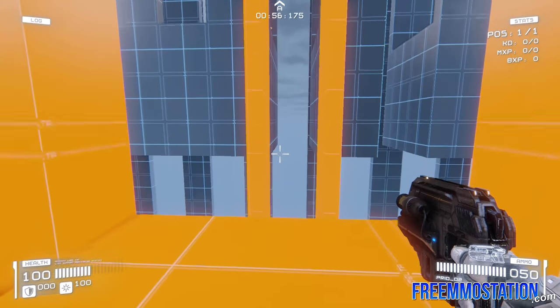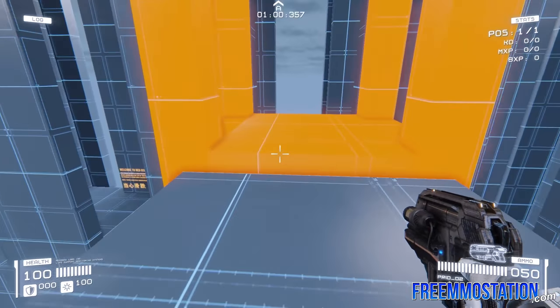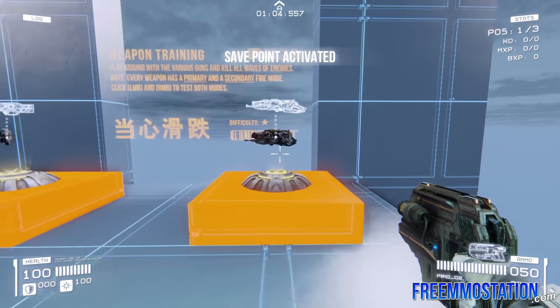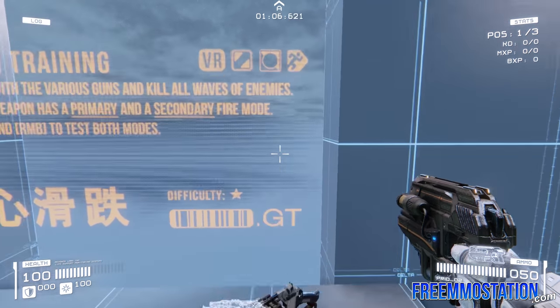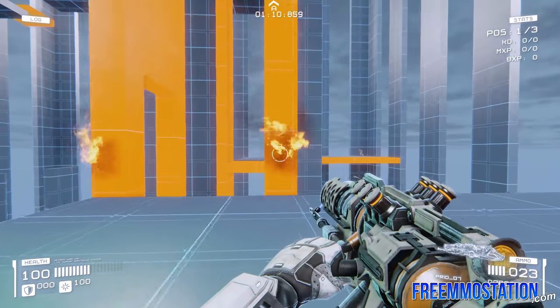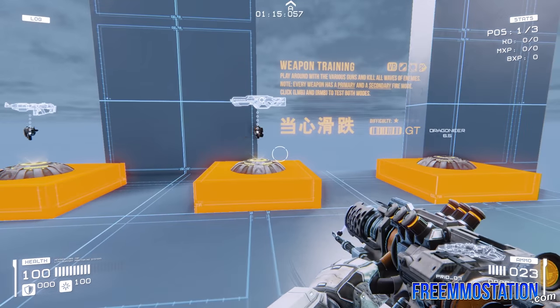Save point activated, and we have an Elevator Jump that introduced us to some of the momentum mechanics — we jumped up higher with the elevator. Pretty neat. And here are the weapons! Trust me, the weapons are a big part of the game. The Dragoneer is a flamethrower. You can charge up with alt-fire and shoot a little fireball. Every weapon has alt-fires.